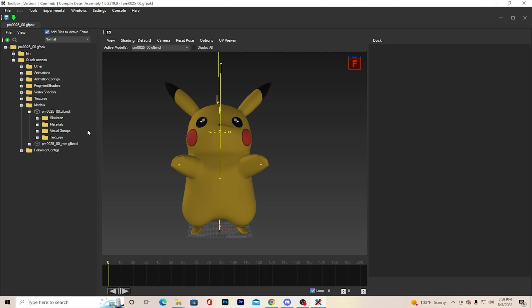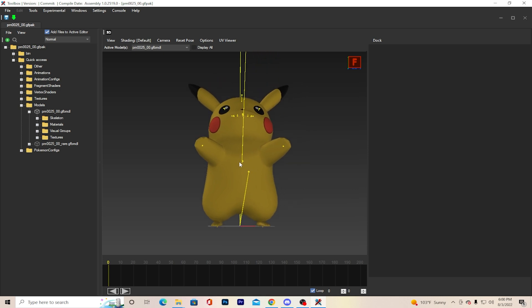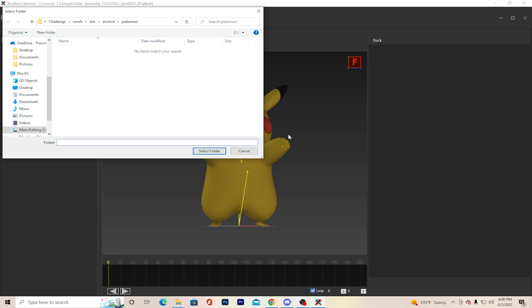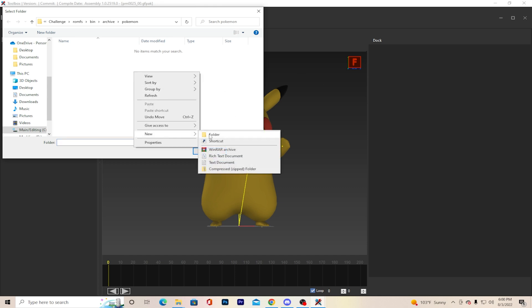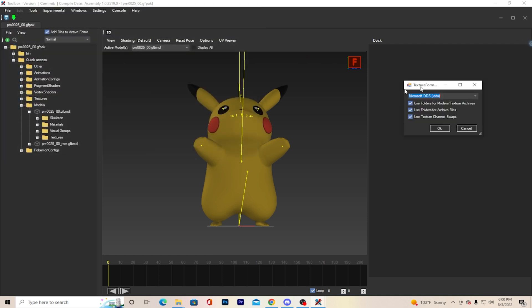Let's make this Pikachu into a Fairy type. What I always do is right-click the textures folder — the one that's not in the models — then Export, and you just pick a folder. I'm going to make a new folder, select it, and this little box will pop up. Always change it to PNG.